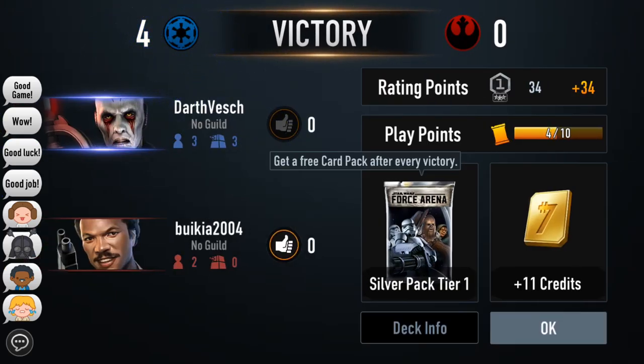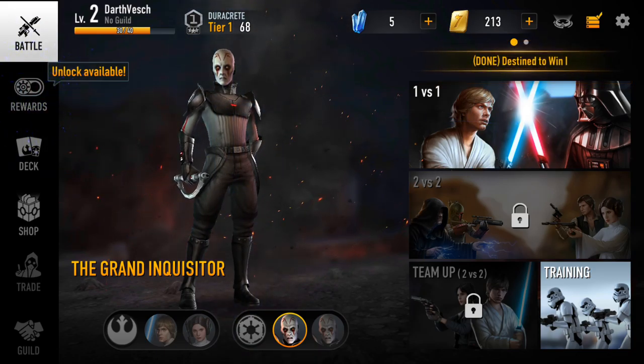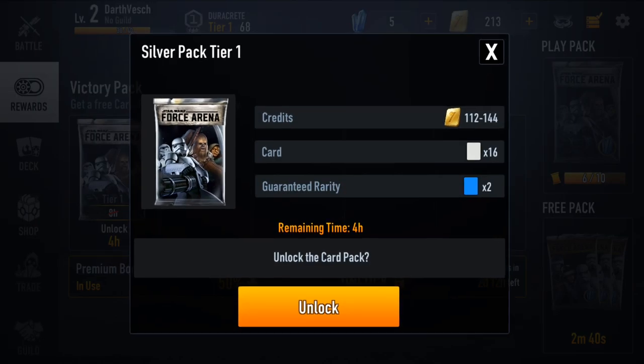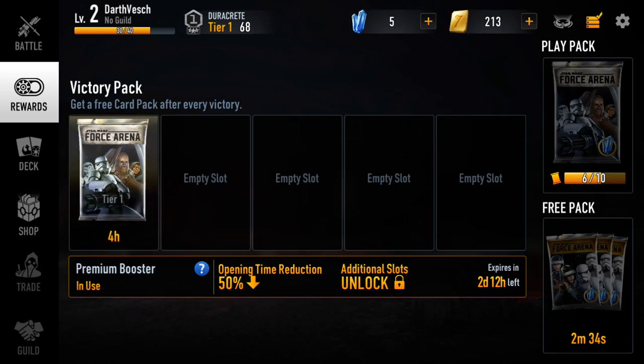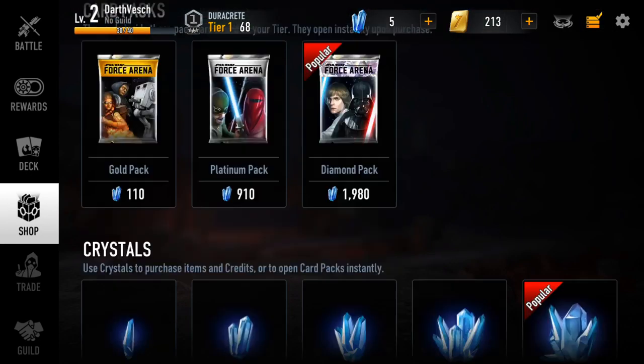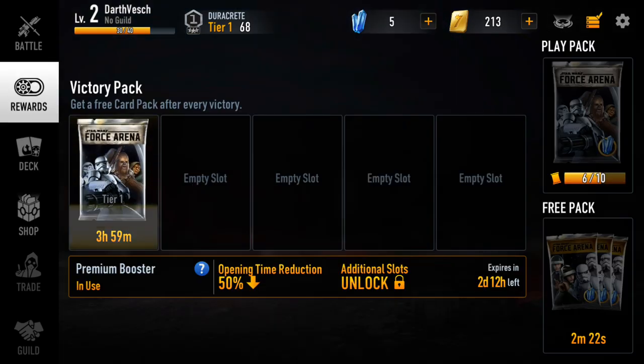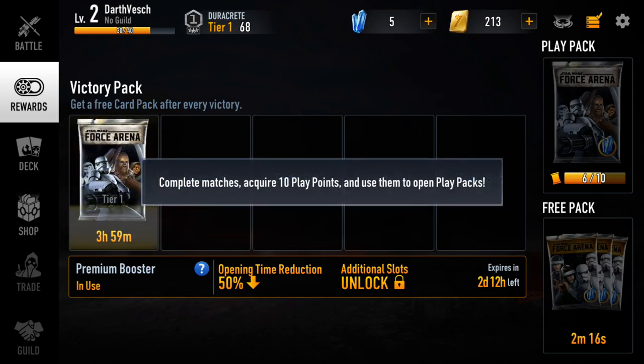After the victory I receive an additional card pack and more credits. It looks like I also leveled — or 'divisioned' — up a bit. I unlock a new Silver Tier pack and see what's inside. There's an option to buy more crystals, but I'll skip that for now. No other reward packs are available at the moment.